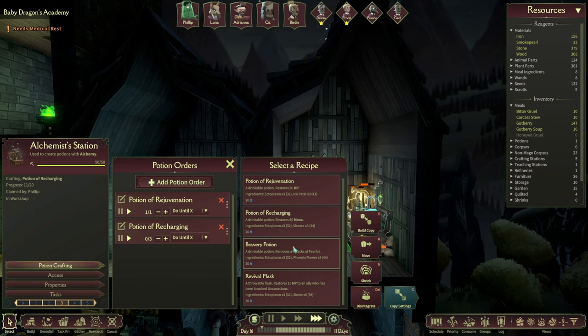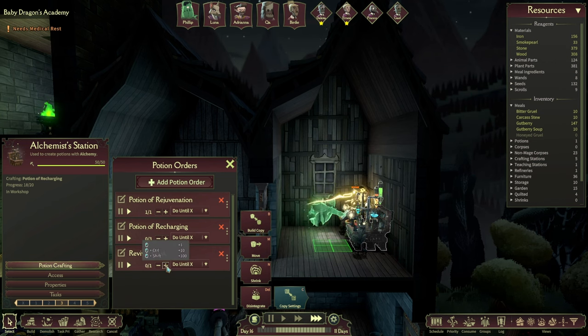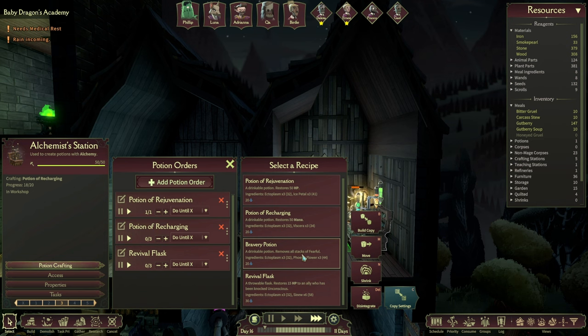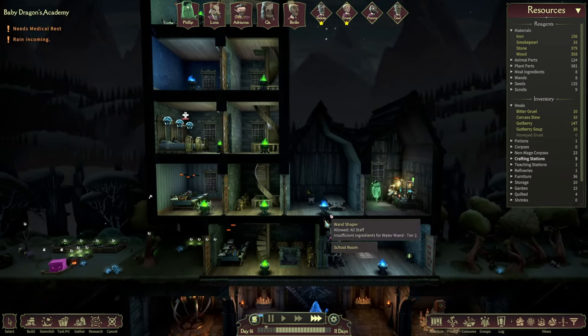Bravery potion and revival flask - this seems like a pretty handy thing to do when someone passes out in the midst of battle. And the bravery potion removes all stacks of fearful. I suppose we do a few of them - let's just have a little bit of everything.